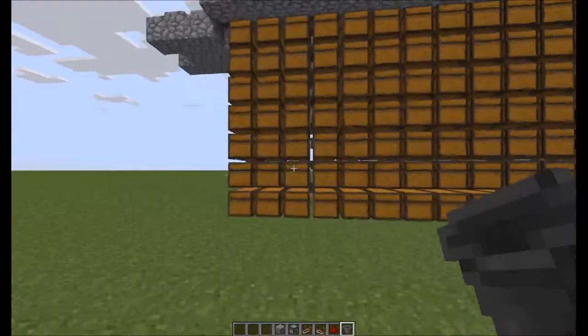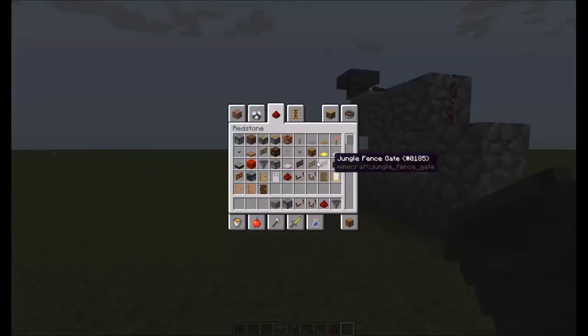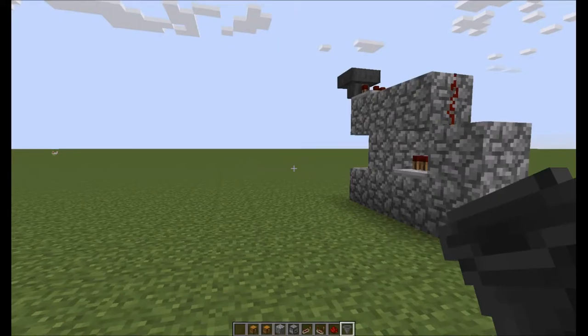In order to get the chests stacked like this, we use regular chest, trap chest, regular chest, trap chest. That just allows it to be able to stack up and be a lot more space efficient.